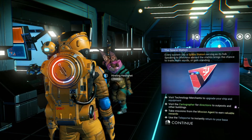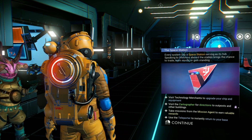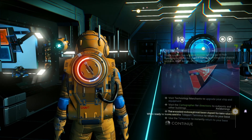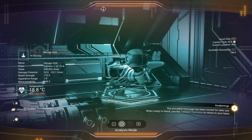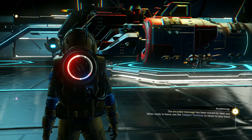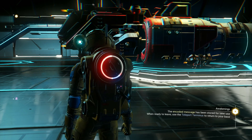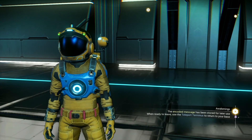Visit technology merchants to upgrade your ship and equipment. Visit the cartographer for directions to outposts and other buildings. Take missions from the mission agent to earn valuable rewards. Use the teleporter to instantly return to your base. All right, so I want to sell my ship. Hey, there's another ship that just landed. I want to explore this a little bit more but I think I'm going to end it here. Next episode I will sell my ship, explore this space station, then maybe head back to the base, maybe go to another planet and explore it. I'll see you next time — have a good day.